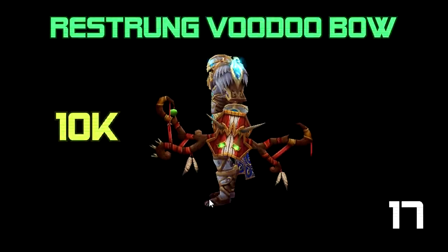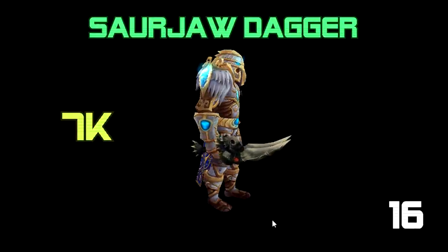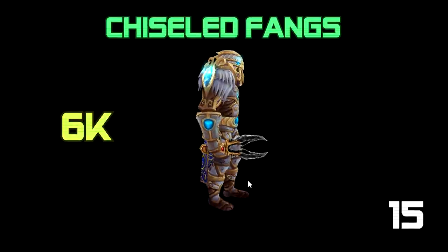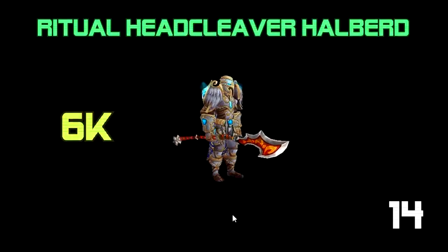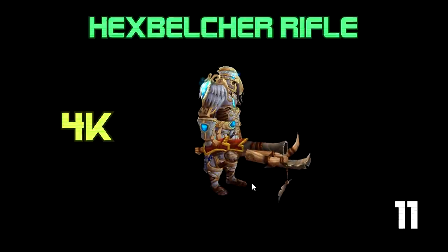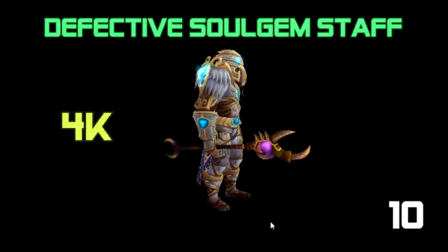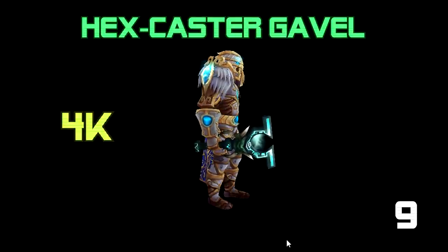First we have the Restrung Voodoo Bow for 10,000 gold. Next, the Saar Jaw Dagger for 7,000 gold. The Chiseled Fangs for 6,000 gold. The Ritual Head Cleaver for 6,000 gold. The Weighted Stone Axe for 4,500 gold. The Corroded Hacker for 4,500 gold. The Hexed Belcher Rifle for 4,000 gold. The Defective Soul Gem Staff for 4,000 gold. The Hexed Caster Gavel for 4,000 gold.